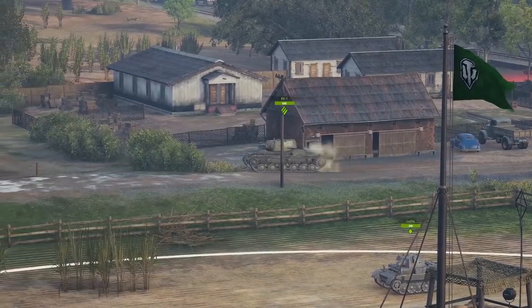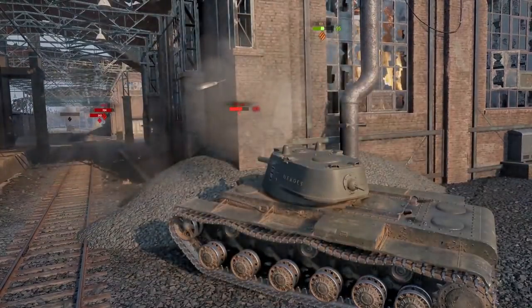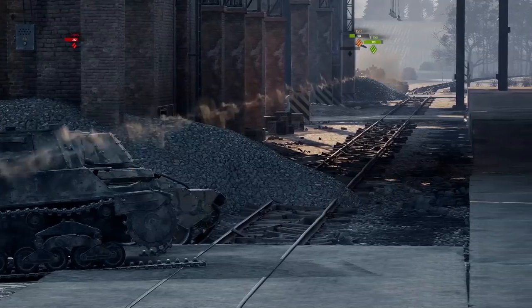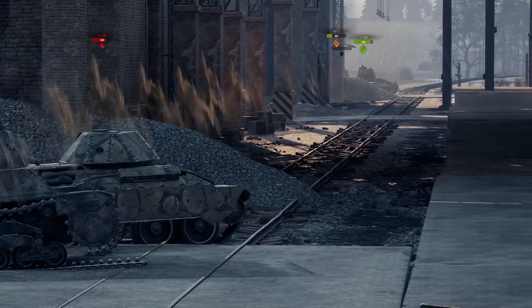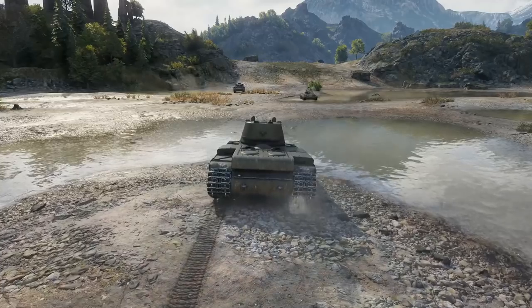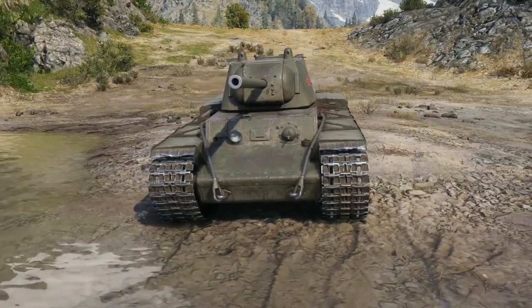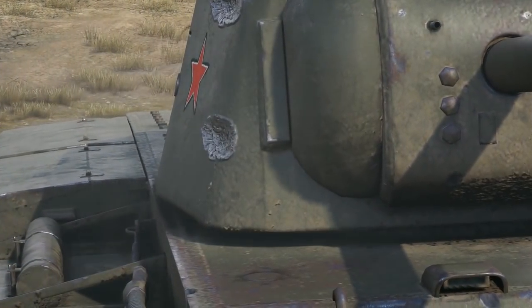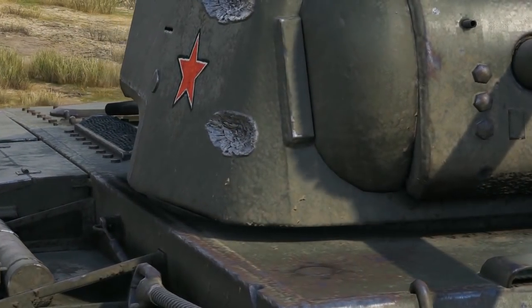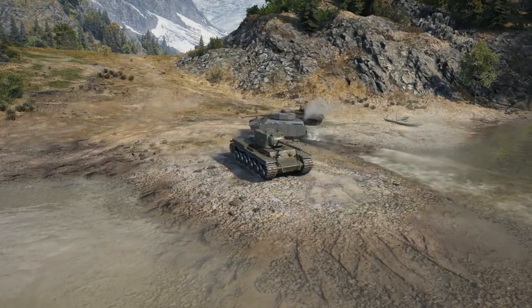When you start a battle, you should always keep in mind your strengths and your weaknesses. Russian heavy tanks are not exactly famous for their great accuracy, and the KV-1 is no exception — so don't be afraid to get close to your enemy. Your armour will help you survive those short-range engagements. Unfortunately, all this protection comes at the cost of your manoeuvrability. Once you commit to a flank, it is difficult to relocate if you're overrun or you need support from your team.